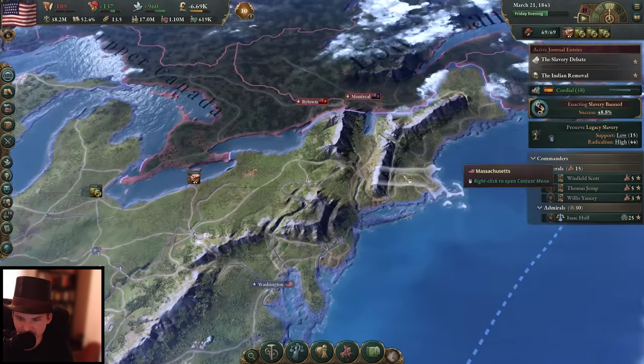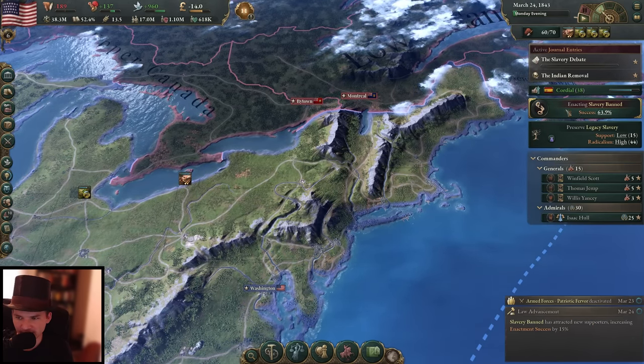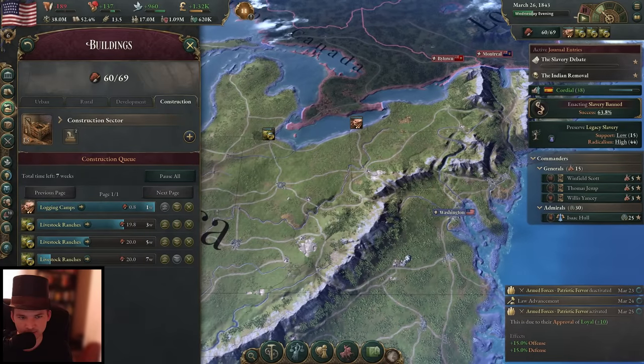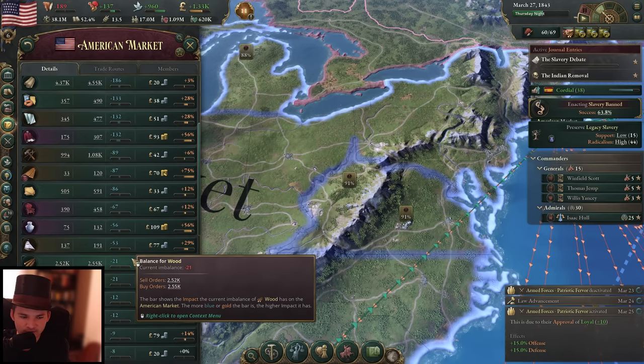It advanced actually to 63% — please let that hopefully be the last advancement. Of course I was not idle — we are continuing with our industry. We now have a stable wood supply again, only negative 20, which is very good so the price will be quite low. We also finally have a positive balance thanks to the construction materials.